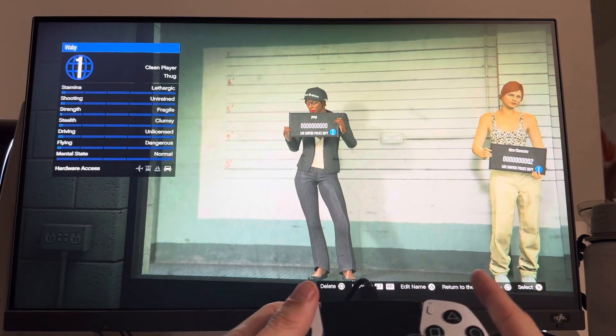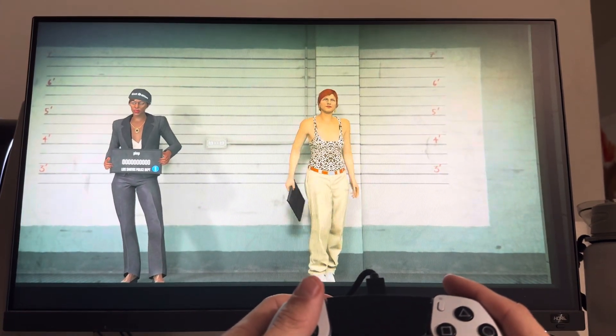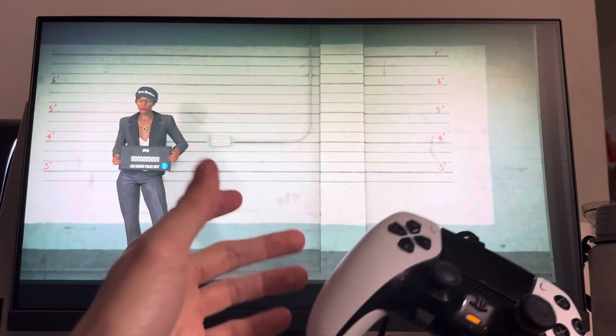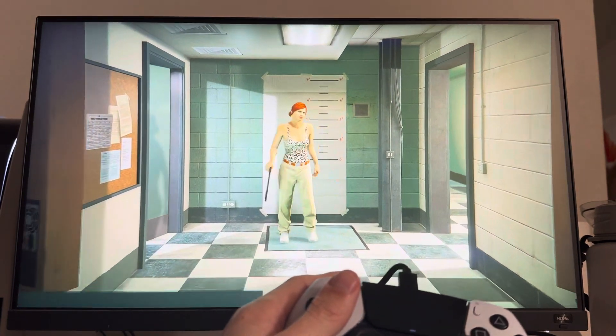You guys can see your current character, edit name and stuff, and you can go here to start editing a new character. This is how you create the second character in GTA 5 Online. It's just like the first character — you go through the character creation process.